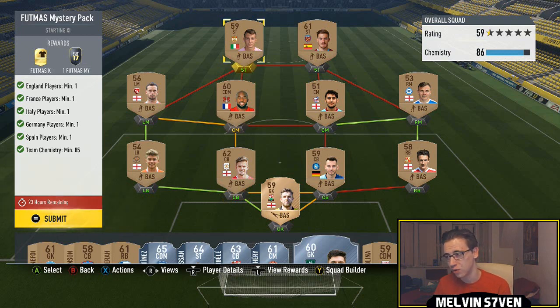It's relatively easy — I've used a bunch of bronze players, you can use anything really. You just need to make sure that you've got a Spanish player, a German player, an Italian player, a French player, and an English player, with team chemistry minimum of 85. I've just gone with a bunch of bronze dudes.